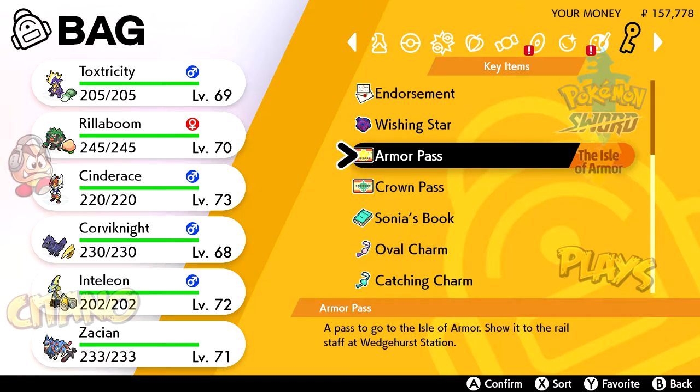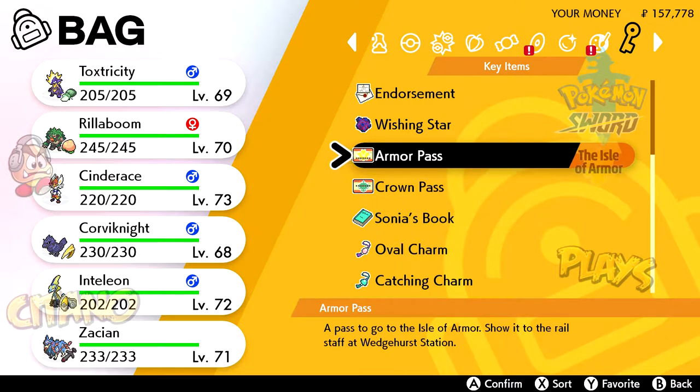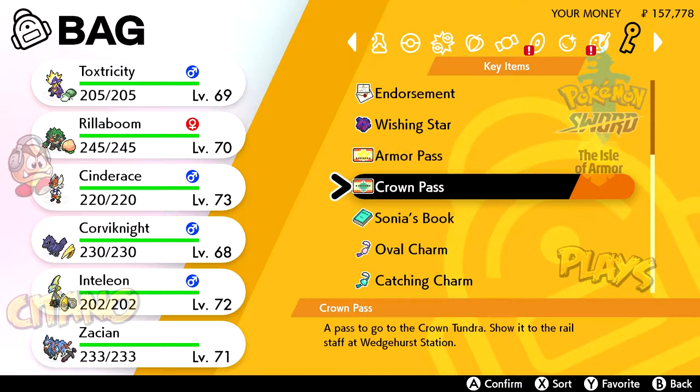The Armor Pass sends you to the Isle of Armor from Wedgehurst Station and the Crown Pass sends you to the Crown Tundra from Wedgehurst Station, which is where we are now. We will go to Crown Tundra later on, but we're going to start our journey first with the Isle of Armor and after that we'll head over to the Crown Tundra.